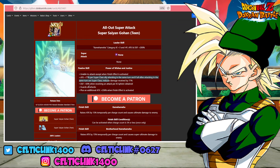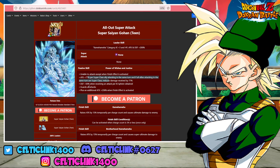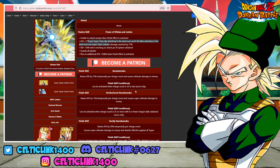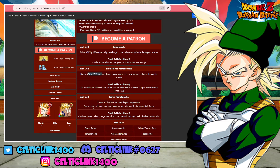He also gets a 258% attack boost when the finished skill is activated. The finished skill can be activated once you receive 34 or more charge counts, and each charge count raises his attack by 15% temporarily for the basic tiers. If you get fewer than 34 charges, you deal ultimate damage. If you get 35 but don't collect all Dragon Balls, you get a 15% raise and cause super ultimate damage. If you collect all Dragon Balls and get more than 35 charges, you get a 20% raise, cause super ultimate damage, and gain effective against all types — though honestly, I think crit is the way to go.